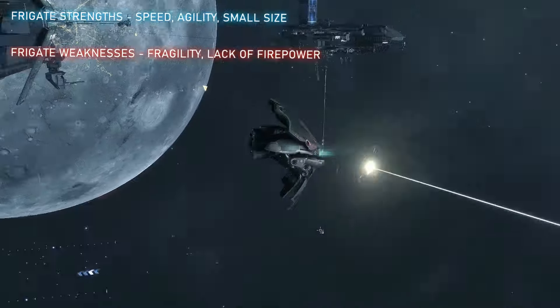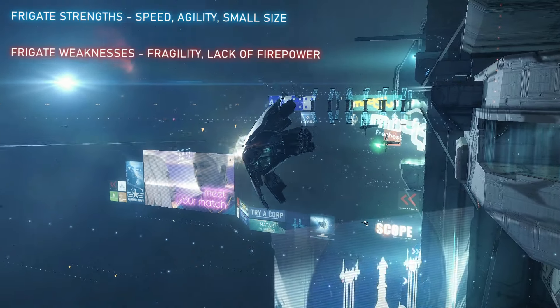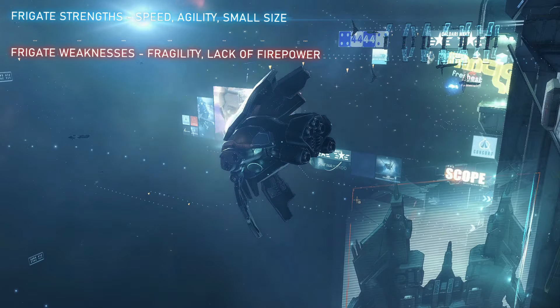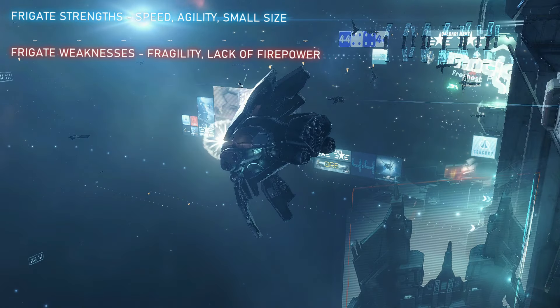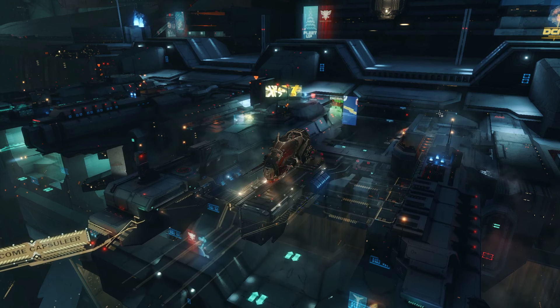The frigate's weakness is, of course, low firepower and their inability to endure massive amounts of damage. Frigates are important as scouts, fast attack, search, tackle, and destroy. There is a huge variety of frigates. Let me explain how this categorization works a little bit.